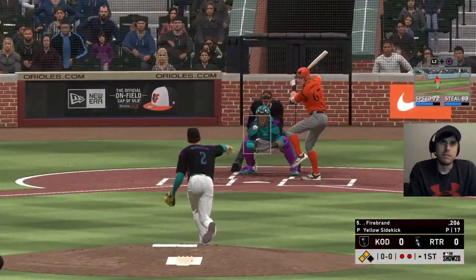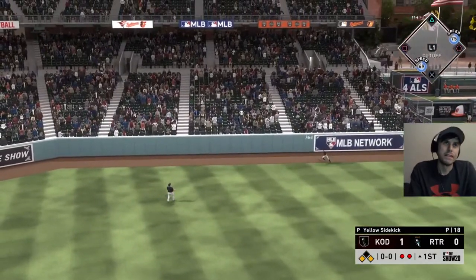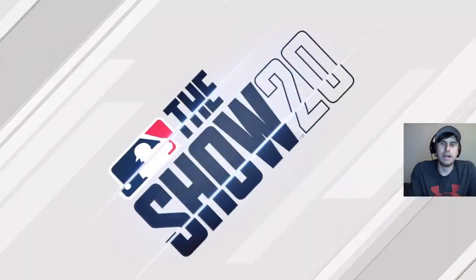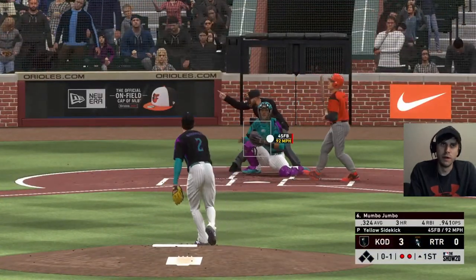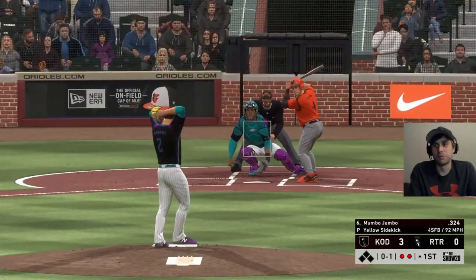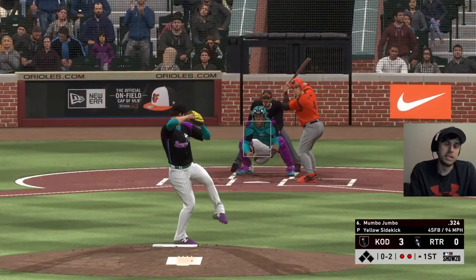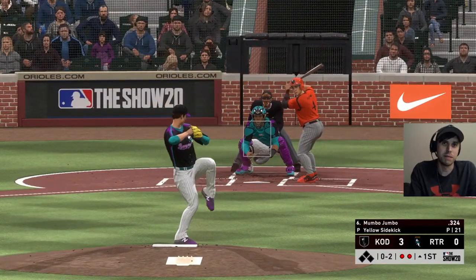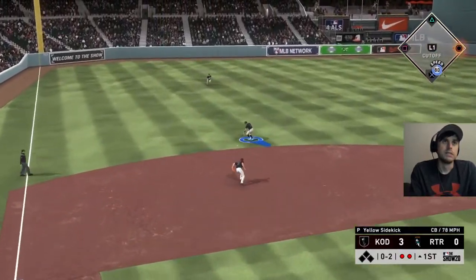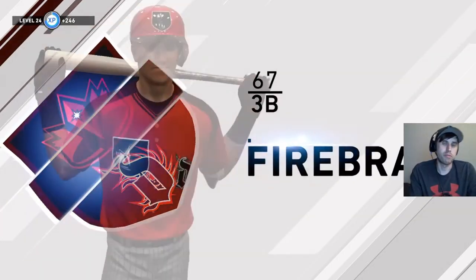Firebrand is up — he's intimidating — and he knocks a three-run home run. We're starting the game behind. The only way we lose a player is if we hit into a double play to their shortstop. Jigglypuff could hit into one and we'd lose her. We get the final out, heading out of the inning but giving up a three-run shot to Firebrand — down quickly.